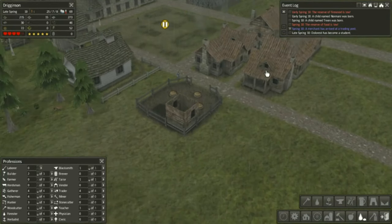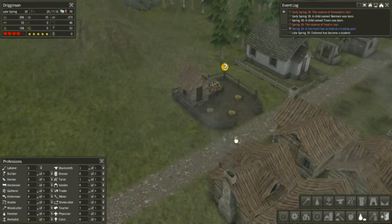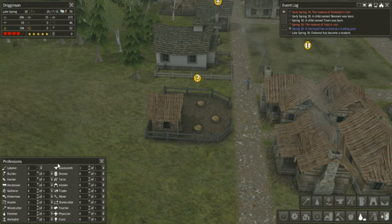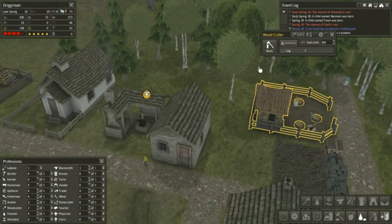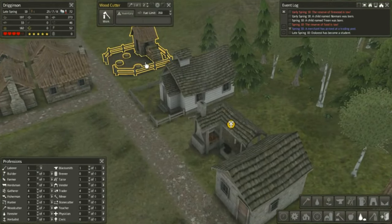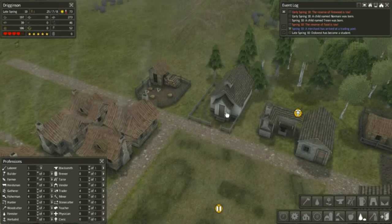We have another student. Look at that - another woodcutter! I'm going to turn both of our builders into laborers and turn one of them into a woodcutter. Now we should have two woodcutters, meaning more firewood. We shouldn't have a firewood problem for now, at least.